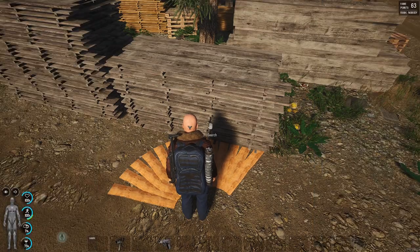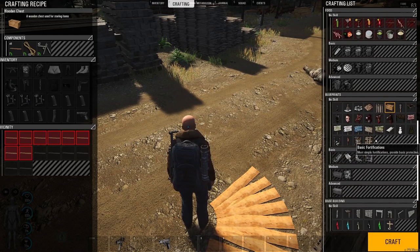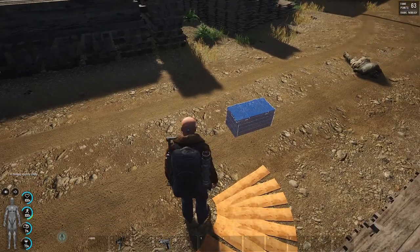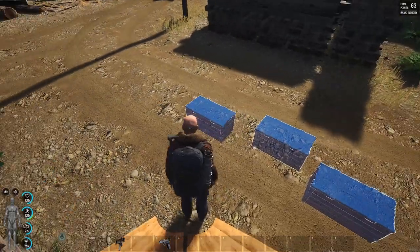If you want to level up your engineering, the quickest thing to do is to craft some of these boxes under the blueprints. So if we just go ahead and craft a box — in fact if we do multiple, make sure that you hit Alt and C, then you can place a few of them down.